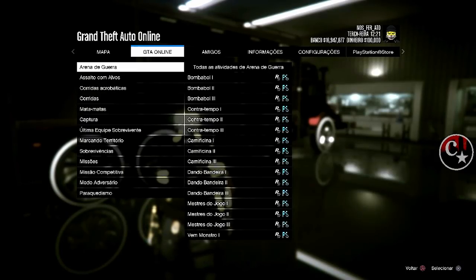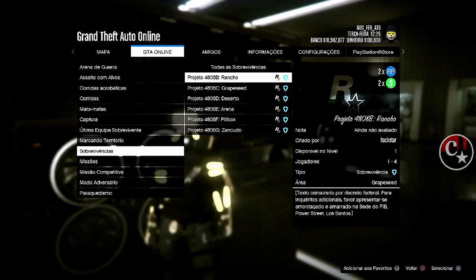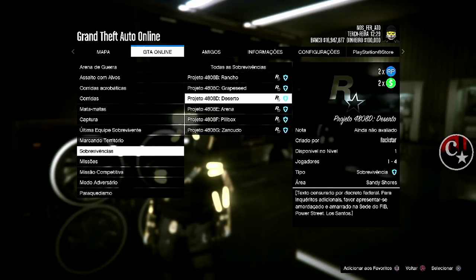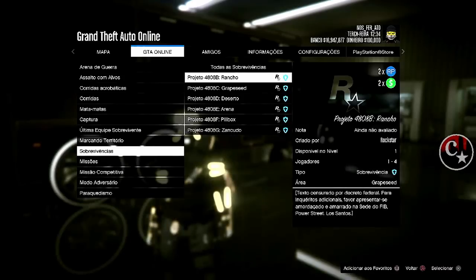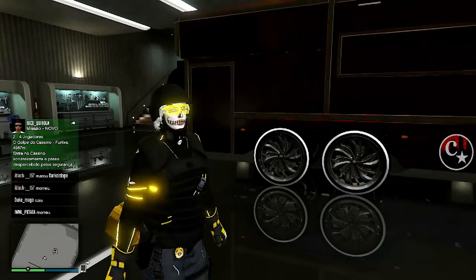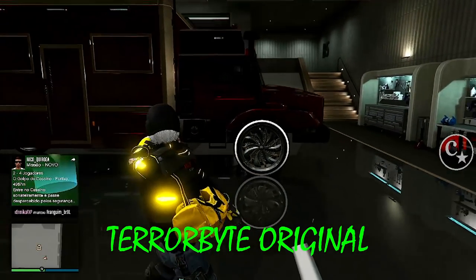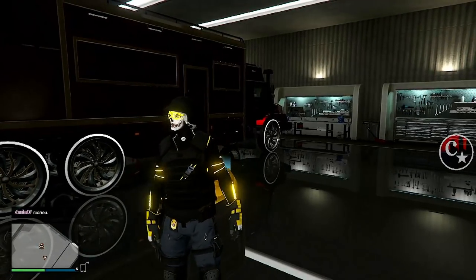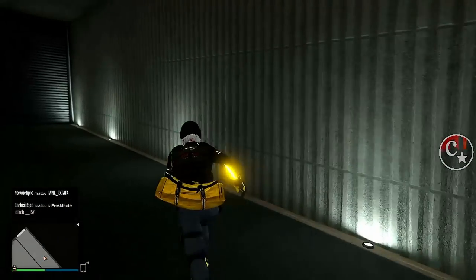Olha só galera, estou gravando neste exato momento do sábado. Vou mostrar aqui uma das missões que a Rockstar colocou na atualização, que é a sobrevivência do Halloween — duplo dinheiro e duplo RP — só para vocês verem que não é fake, que não é vídeo repostado. Siga o tutorial: PS4, PS5, Xbox vai conseguir fazer. A gente vai precisar ter a boate e vamos precisar ter o Terrorbyte original. Não adianta ter o Terrorbyte na B2, na B3, na B4 — precisa ser o Terrorbyte original.